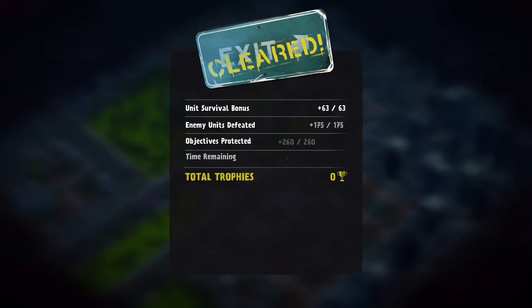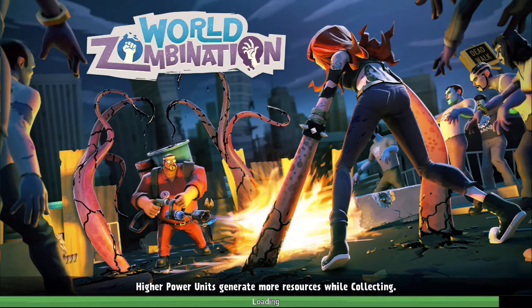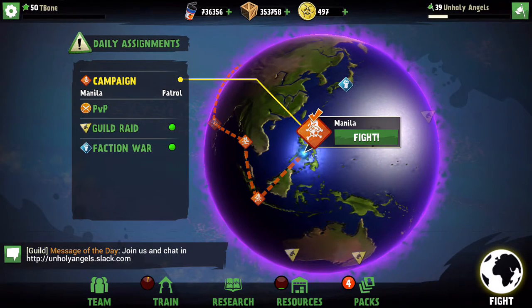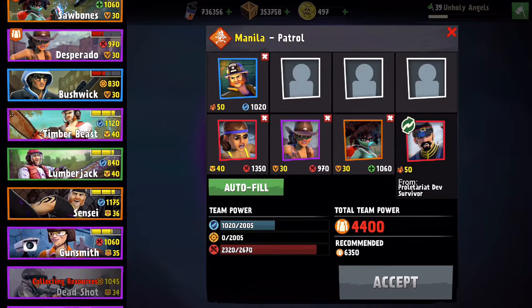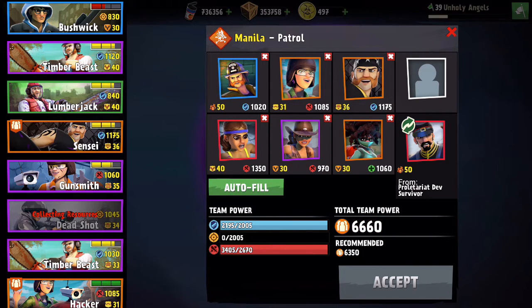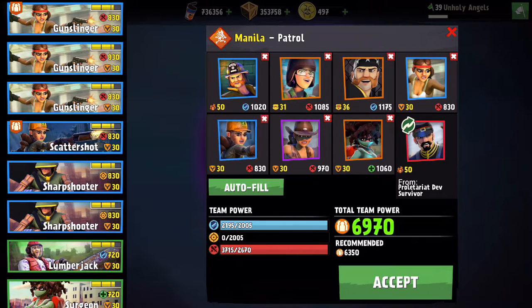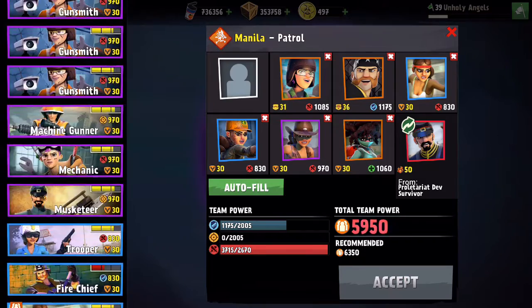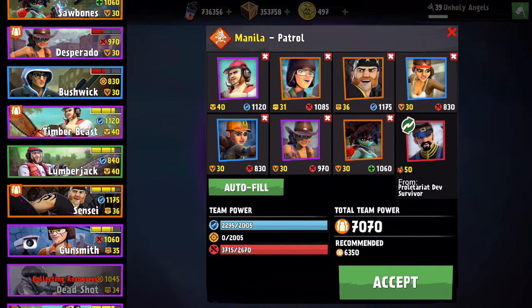With that combination I was able to beat the level pretty well, largely because my Sawbones was able to revive a lot of units. Hopefully you can see that having the General there helps a lot — just having that number of bullets spraying into the crowd. Let me try this one more time with fewer units: I'll take away the snipers, swap my Hacker for a level 31 Sensei as another tank, replace the Ballista with a level 30 Gunslinger and a Scattershot, and change the level 50 to a level 40 Timber Beast.